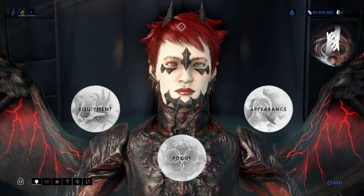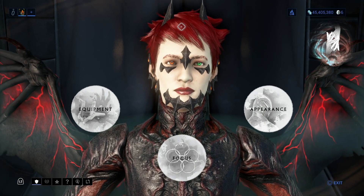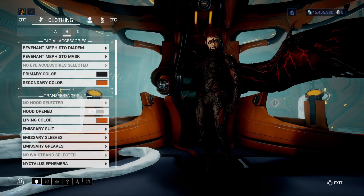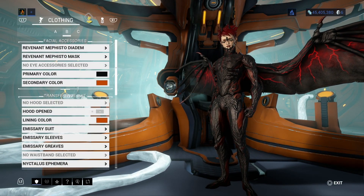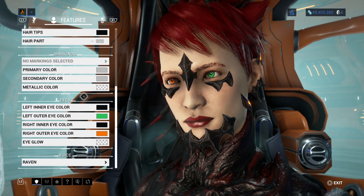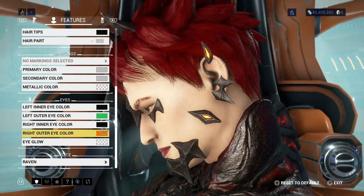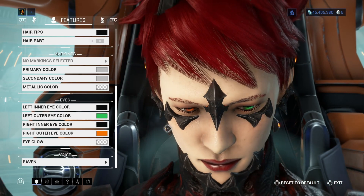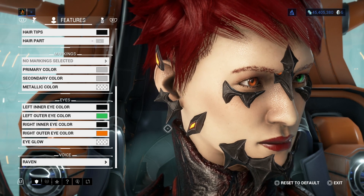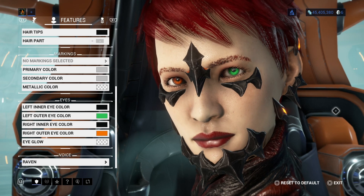Some of you keen-eyed Tenno may have seen — not only the thumbnail, possibly not only the title — but also look on screen right now: two-tone eyes. Yes, that's right. So you'll go to Appearance, then go to Features, and you will see under Eyes you'll have Left Eye and Right Eye.